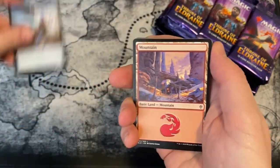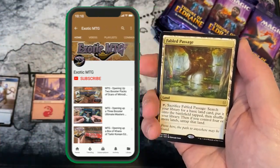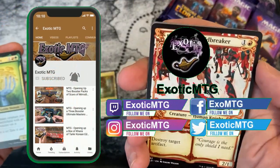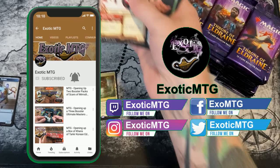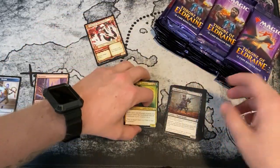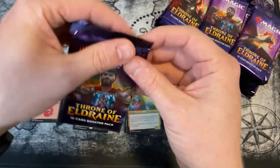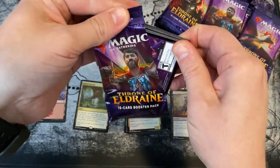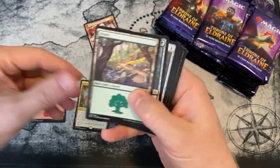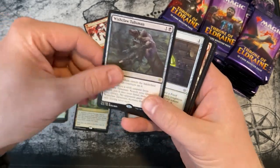Nice fairy to start, and then — oh — a Fabled Passage is the first pull! It's like a $12 card. Luckily we have an editor who can tell us — we'll put the special arts up top so the editor can put up how much each of the mythics, rares, and foils are worth. It's gonna take me a minute to get used to this way of opening packs.